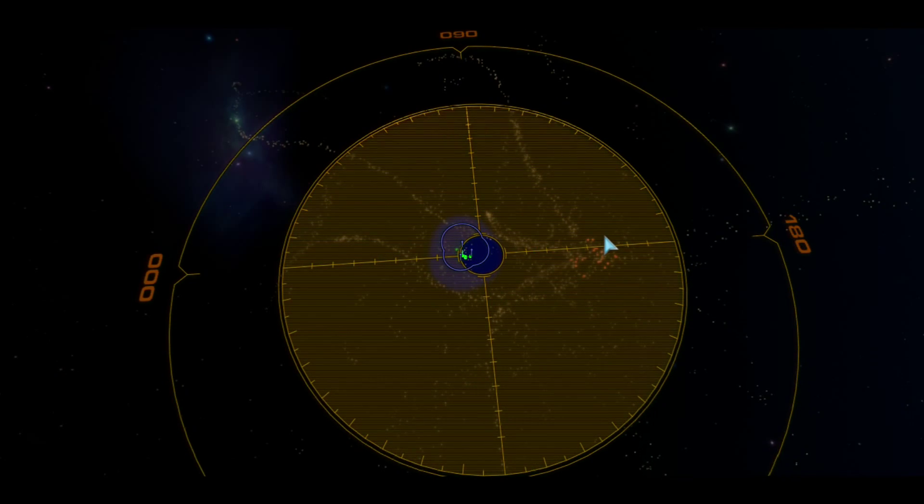Engage capital ship. Group 4 reported. What's our damage? Frigate lost. Enemy capital ships appear to have lighter armor on the top, bottom, and rear sides — our capital ships should be issued new orders while attacking to take advantage of this weakness. We're drawing heavy fire. Frigate lost.